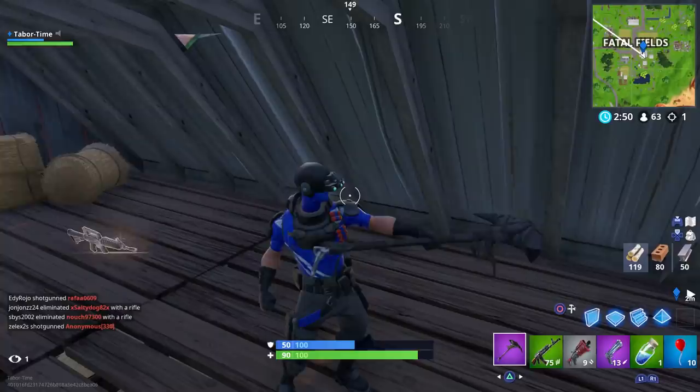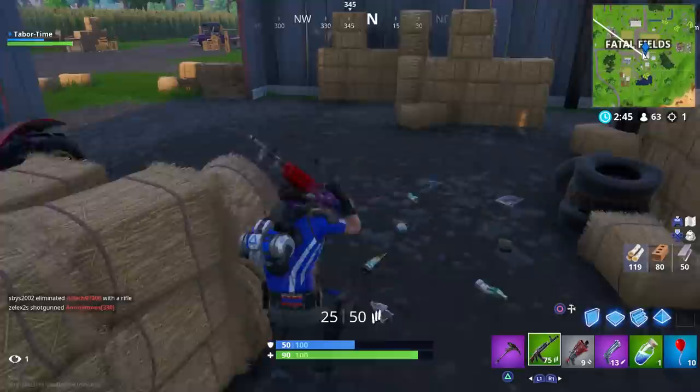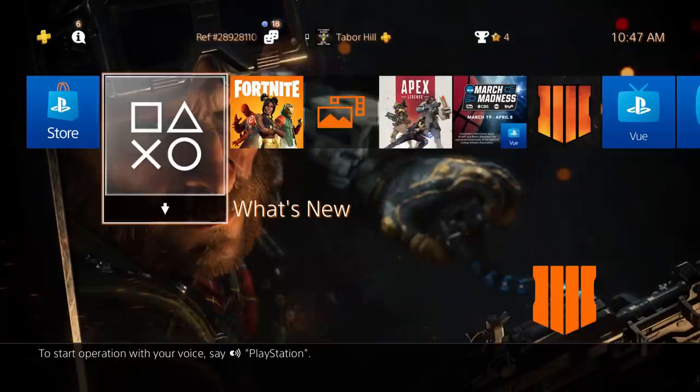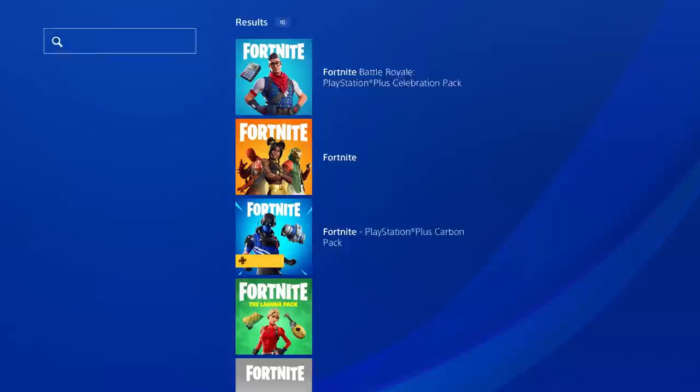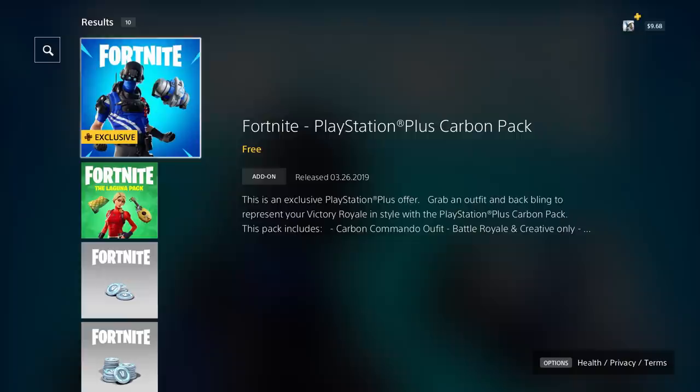This is actually pretty nice — definitely better than the Nerdy Hollow Point one. Now let me show you how to get it. Hit your home key on the PS4 and go to the far left where the PlayStation Store is. Click that, and once it loads up go to search at the top and type in 'Fortnite.' It should pop up — it's the third one down and it says 'Fortnite PlayStation Plus Carbon Pack — free add-on.'